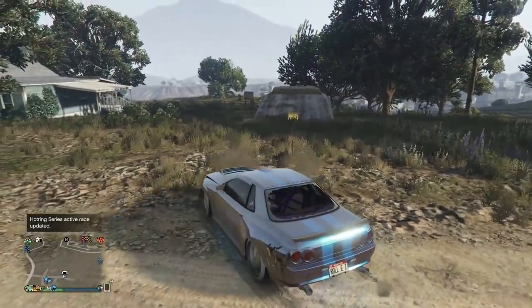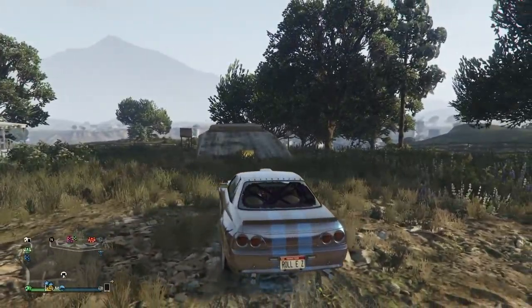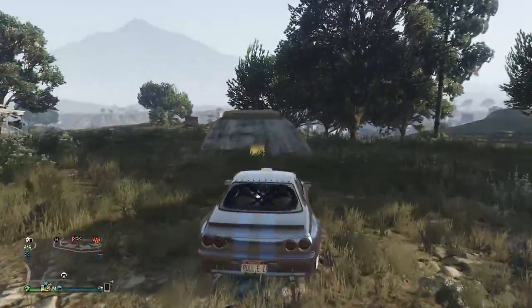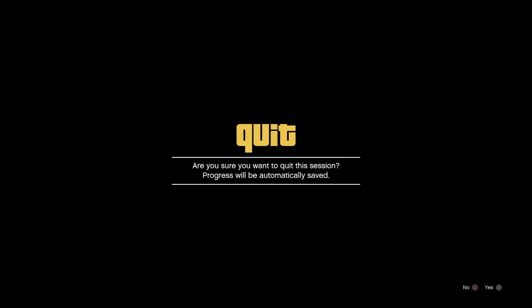Now we're going to get started with the glitch. Take the car you want to dupe — you don't need custom plates, this is a no custom plates dupe glitch — and drive it into your bunker. PlayStation: do a recent activity right away and sit on the alert for 45 seconds. Make sure you get a recent activity that says 'Start GTA Online.'